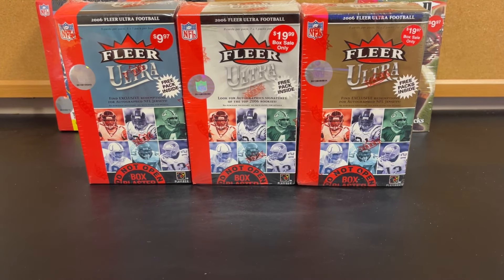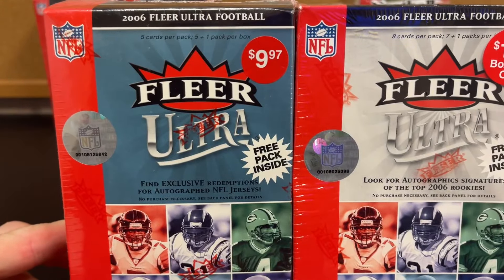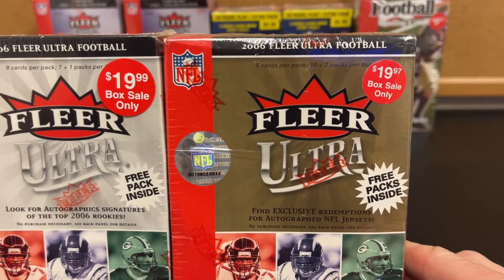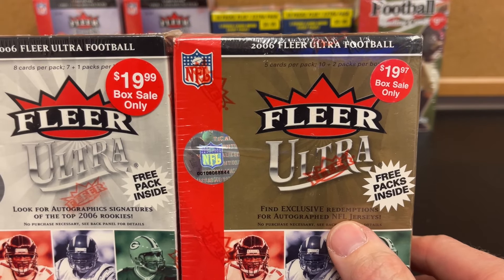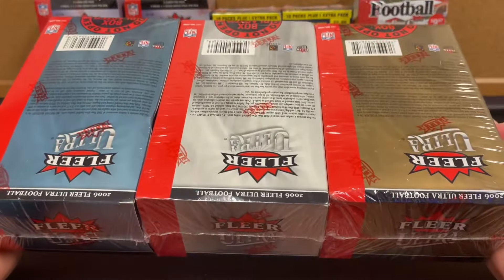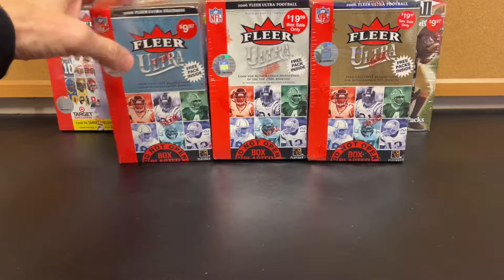All right, we have our 2006 Fleer Ultra Football. Three different boxes: one with six packs and eight cards per pack, one with eight packs and eight cards per pack, and one with 12 packs and five cards per pack because we get two free packs. Exclusive redemptions and autographed signatures are possible. The backs and sides are all the same, so this is just the different kinds of boxes. We got one of each to see what the difference is.